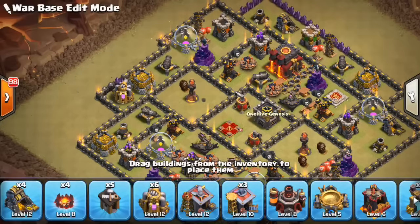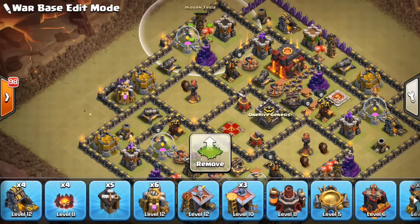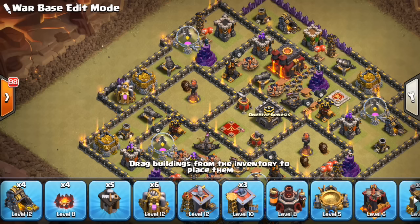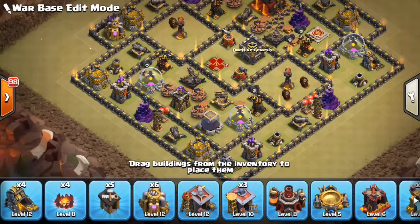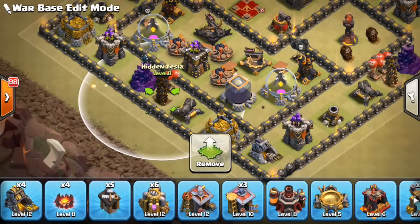For Teslas, keep them away from the center of your base. A lot of times people throw them in the middle or by the Infernos, or try to stack them in a group of four. That's not a good idea because in Bowler or Valk attacks — where they're trying to run through your base as quickly as possible — the Teslas will get like three shots off, then they go down. You don't want them to just get run over along with the rest of your buildings.